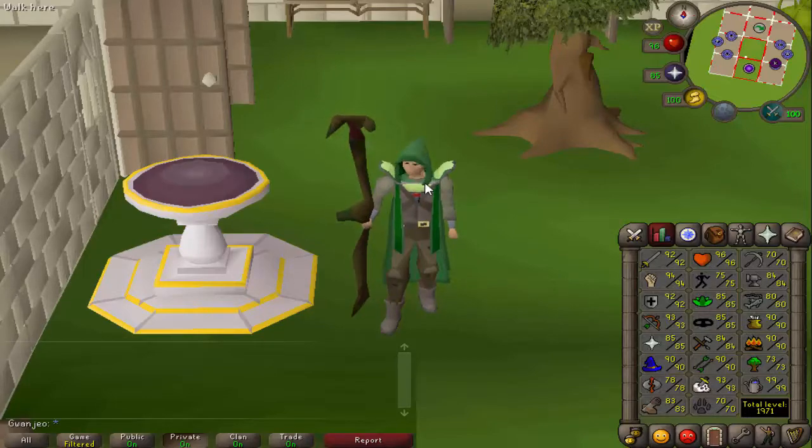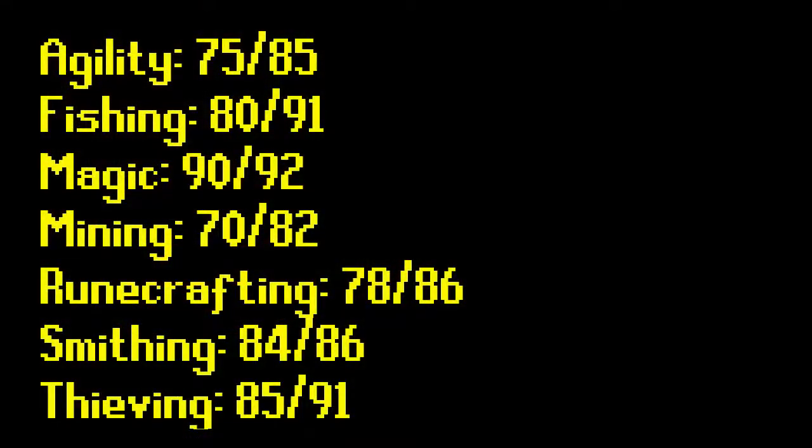First up: agility — I need to get 85, pretty straightforward, I'll just do the Seers rooftop course. Next up: fishing — I need to get to 91. I'll most likely do barbarian fishing, not three-tick or four-tick because that's too much hassle — just regular barbarian fishing using mouse keys to empty my inventory. I'll probably do fishing before agility because you get some marginal agility XP from barbarian fishing, so it's more efficient. Magic: I need two more magic levels, then use a plus-four boost for two of the diaries. I'll probably do some alching while doing agility, or some bursting if needed.